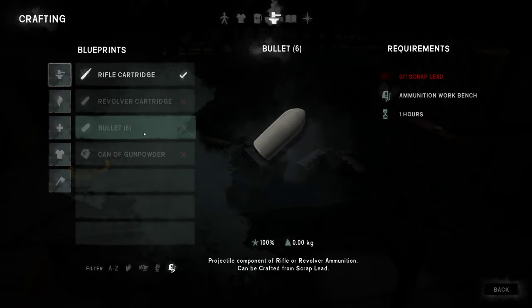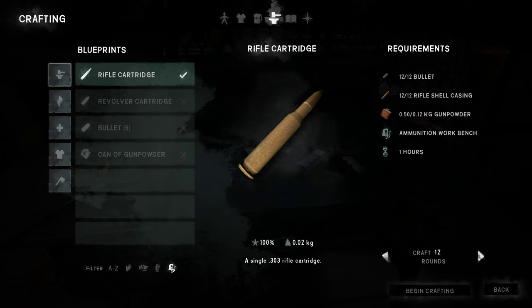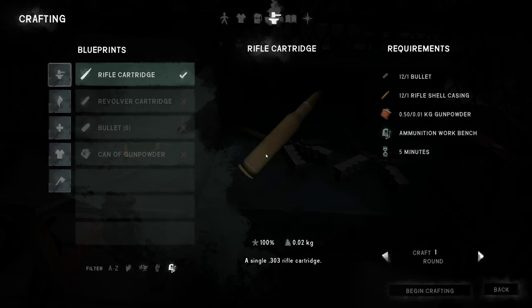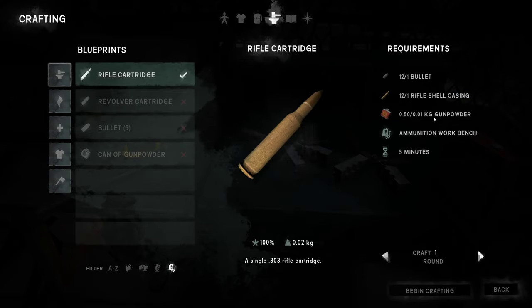Now you've got the scrap lead and the gunpowder. Rifle cartridges — you need those empty shells. Every time you shoot a weapon, pick them up. Out of one gunpowder — I've got one, half a kilo — you get 50 bullets.